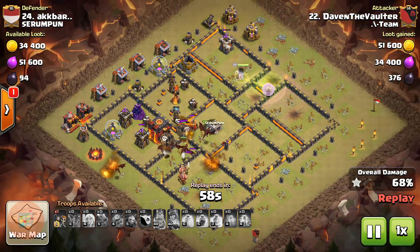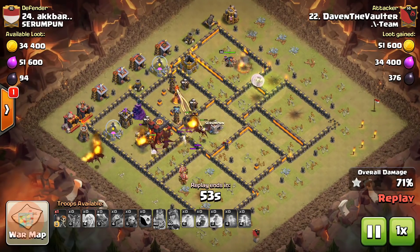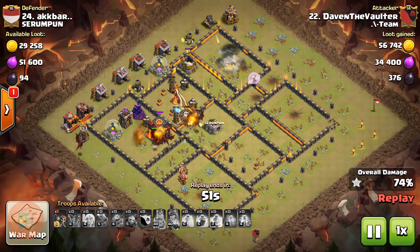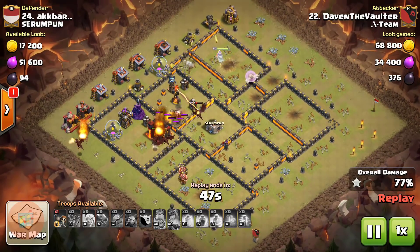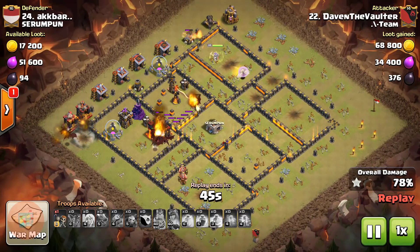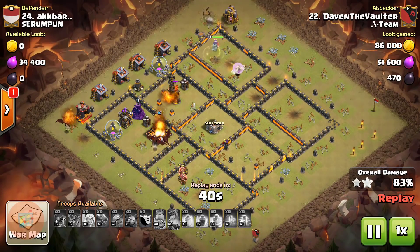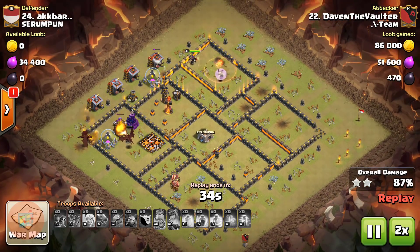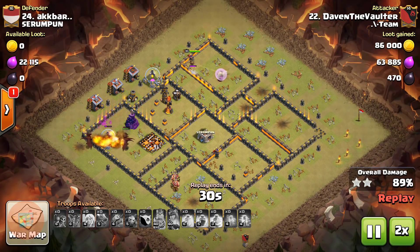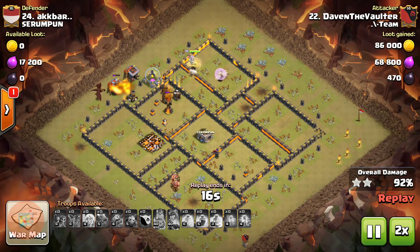This is how you can take down enemy Town Hall 10s containing maxed out defenses with air defenses on a particular side of the base. All you need to do is divide the base into two parts — the archer queen with healers takes down all four air defenses, and the remaining portion of the base can be three-starred using dragons and loons. A great and excellent way to three-star the new meta bases.